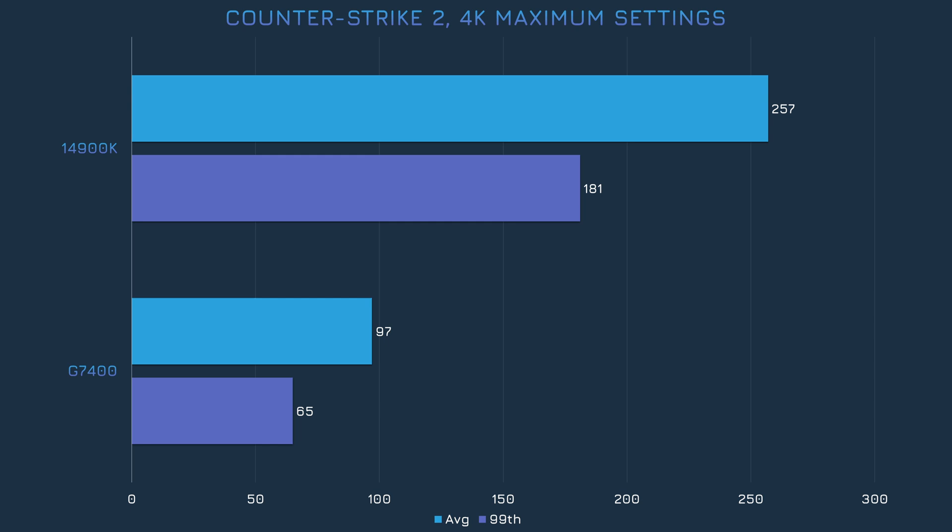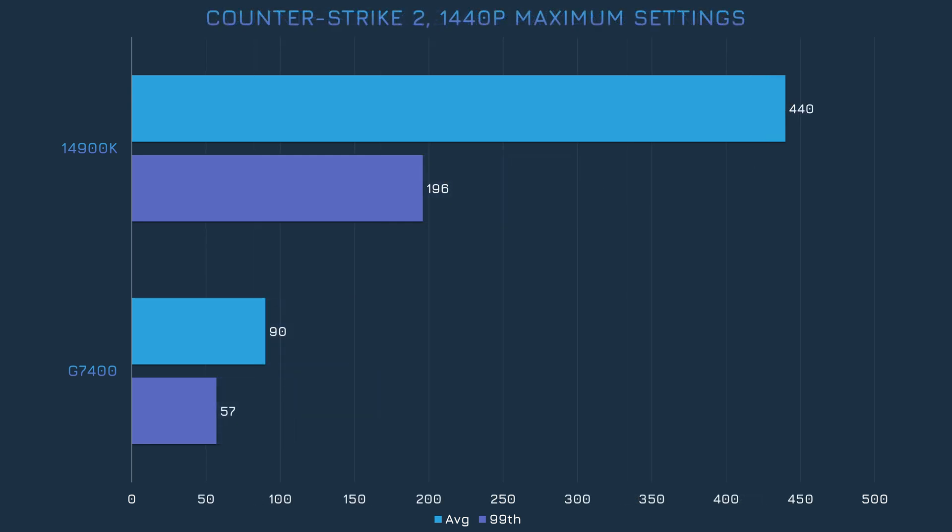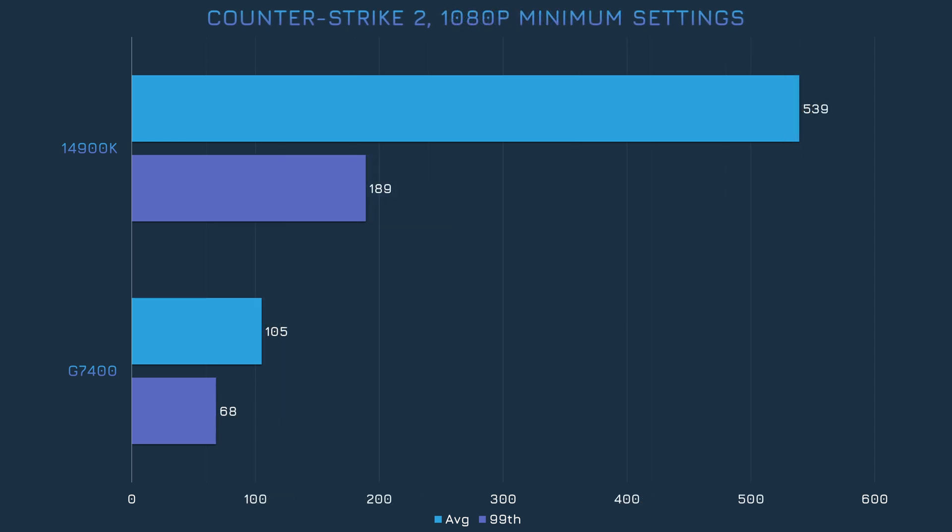For our first game we have Counter-Strike 2. While the 14900K was much more playable at 4K, the G7400 was decent enough. The 14900K gained lots of frames after switching to 1440p, as expected, while the G7400 actually lost some frames. This wasn't an error, but instead is indicative of how inconsistent the G7400 performs. I test each game configuration three times and take the median result, and with the 14900K all three runs are pretty similar, but with the G7400 I saw some pretty intense variance. Unfortunately, dropping all settings down and switching to 1080p hardly does anything for performance — this seems to be the limit for this dual-core chip in CS2.